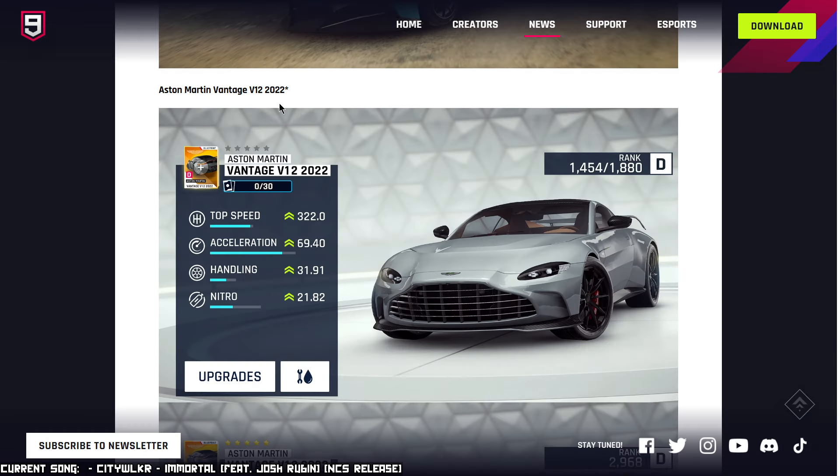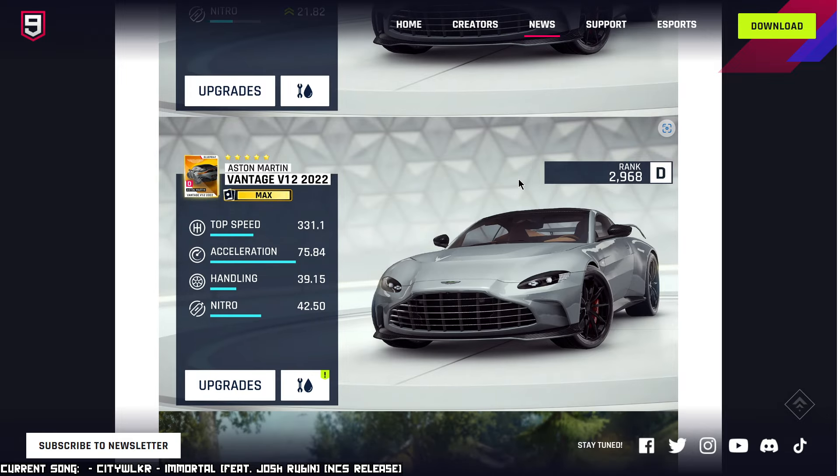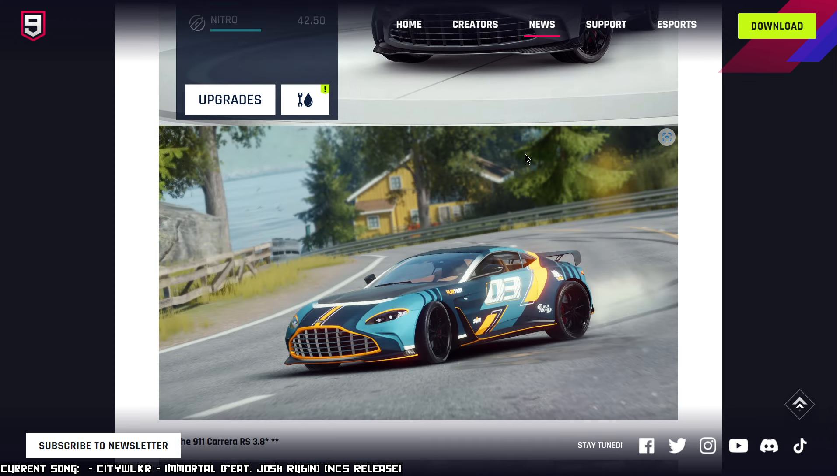Next up, we have the Aston Martin Vantage V12 2022. It's a Class D, five-star car, though don't pay too much attention to the stars right now. The stats at gold have a rank of almost 3,000. It makes me think a lot of the TVR Griffith — a Class D car that is ridiculously fast. This one accelerates better than the TVR, though it has lower handling and slightly higher nitro. It should be around that same-ish performance. And it has a special livery.